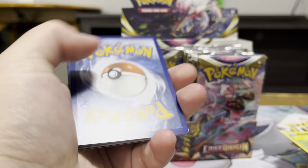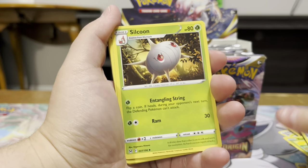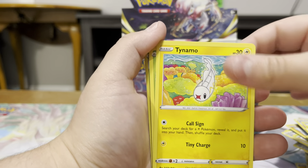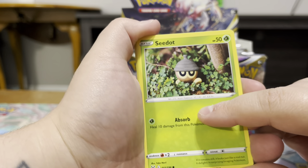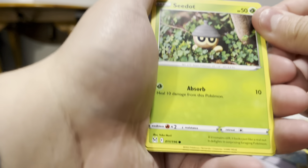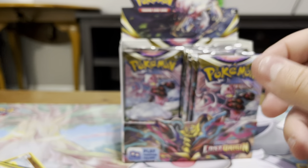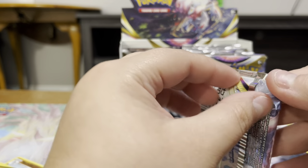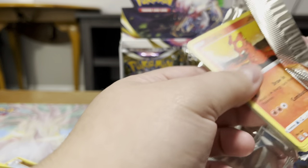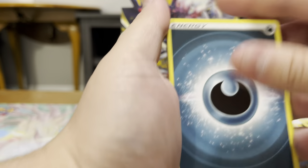I also find it funny that there have been two sets recently that have had Finneon and Lumineon in them. I'm not complaining because I collect both of those, but I just thought it was kind of funny. We got a Wurmple, Tiny Moon, Seedot. I want to say the person that has been doing these has been doing them since the beginning — it's like the same person that does the clay stuff. It doesn't say the artist on the card, which I wish it did. Got a Reverse Nosepass and a Machamp Holo. Between that and the crocheted ones, those are some of my favorite art — it's really cute. It takes a lot of effort to make stuff like that by hand, so it's really nice to see it displayed.